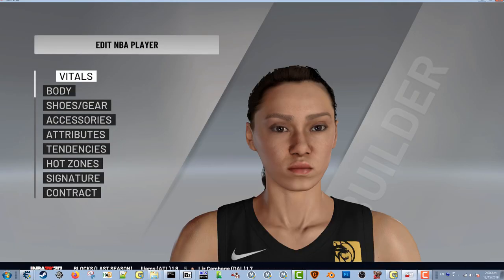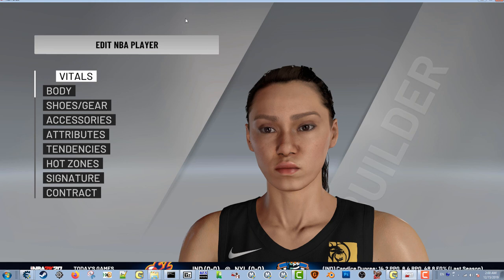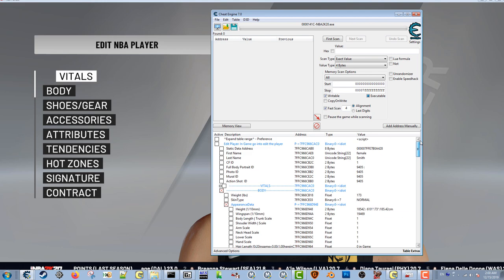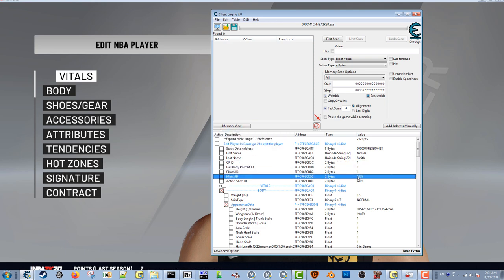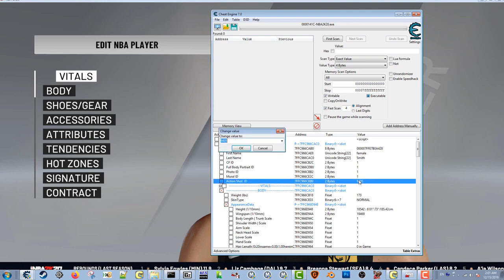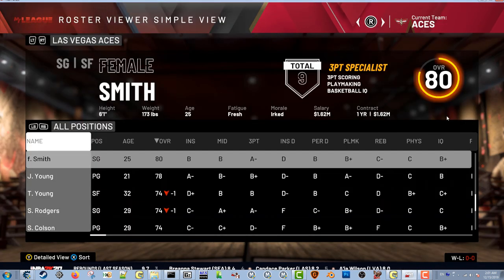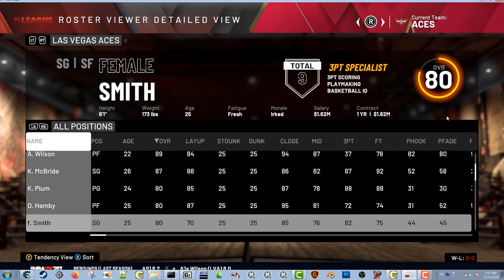There she is — she's gonna be on the Las Vegas Aces. I need to change her name. Female Smith, age 25. I need to change her photo so I gotta go back into edit player and pull up that cheat engine table again. Scroll all the way to the top — where it says CFID, underneath that it has all the little portrait IDs. Just make them match the CFID. CFID means cyber face ID — since the cyber face ID is 1, I'm just gonna make everything else 1, then keep changes and return. When I back out, it has the game-generated portrait.